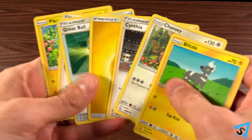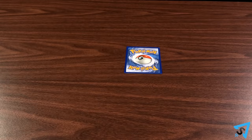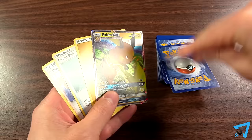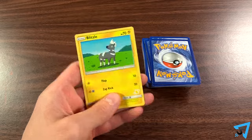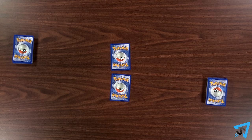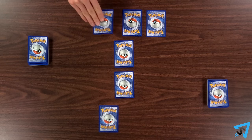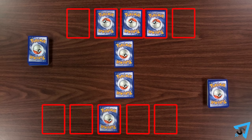After drawing your hands, in turn order, each player places one basic Pokemon from their hand face down in their active spot. If you don't have any basic Pokemon, show your hand to your opponent, then return it to your deck, shuffle, and draw seven new cards. This is called a mulligan. Repeat this process until you have a playable Pokemon. Your opponent may draw one card for each mulligan you took. After each player has a basic Pokemon in play, you may now, in turn order, play up to five additional basic Pokemon face down to your bench if you want.